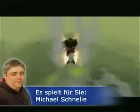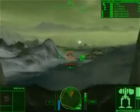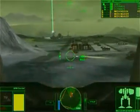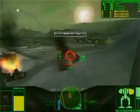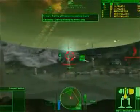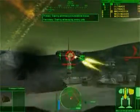Mit diesem fulminanten Intro starten sie in die erste Mission von MechWarrior 4. Darin müssen sie diese Satellitenanlage zerstören. Schon tauchen die ersten Gegner auf. Mit der Lupen-Funktion nehmen wir die aber ins Visier. Und gleich den nächsten. Jetzt nur noch schnell die Satellitenanlage zerstören. Und schon ist die erste Mission geschafft.